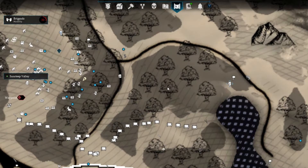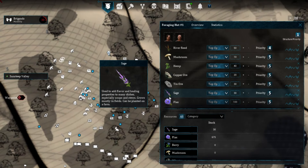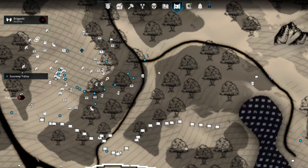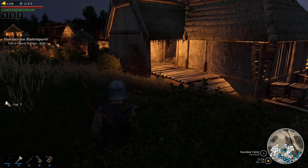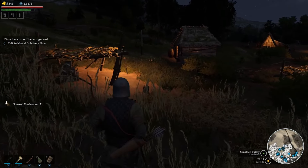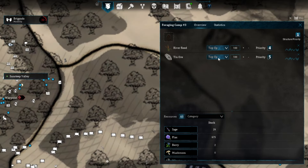The gathering huts in this game have a proximity in which they can work from effectively. Generally speaking, the closer you place a gathering hut, the more effective it will be. You don't want to place it directly on top of it because it might prevent the resource from ever regenerating there, but if you can, get it pretty close.